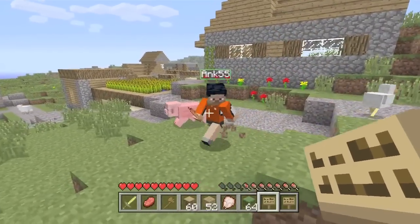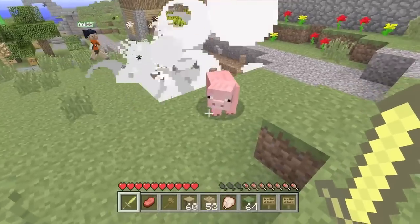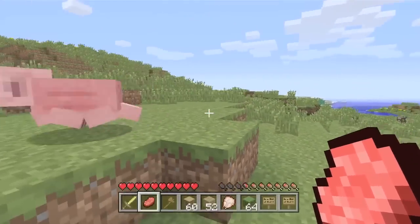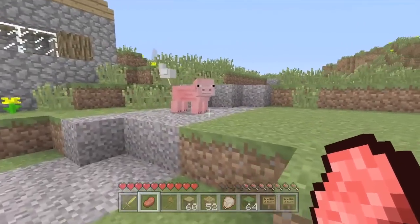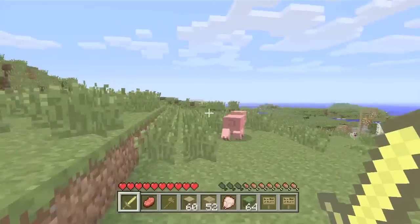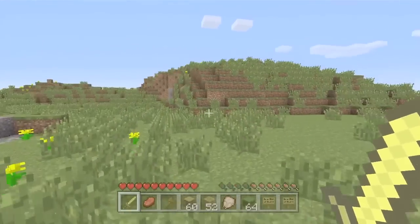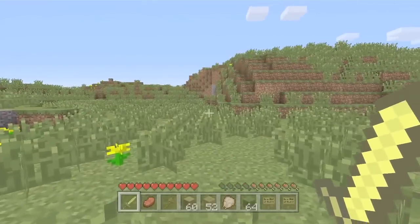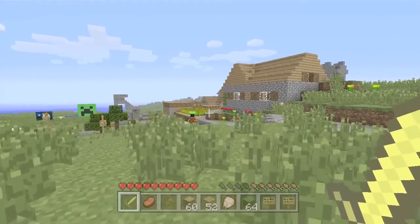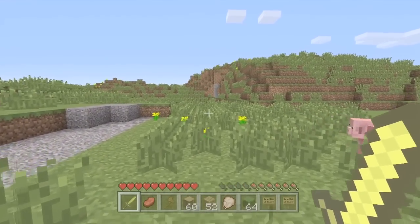There are also changes with mobs. With pigs, their snout now pokes out from their head a little bit more. If you now punch a mob they will actually try to run away from you - I hit that pig and instead of passively wandering around it tries to run away. Skeletons now have proper sized bows rather than tiny ones. Zombies now drop rotten flesh rather than the useless feathers. There are also changes to some of the sounds mobs make. There are some new mobs too - you've already seen the enderman, there are also cave spiders and silverfish which we'll hopefully see later.